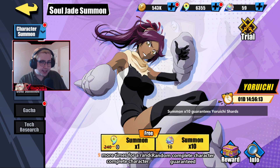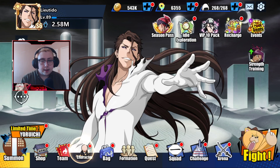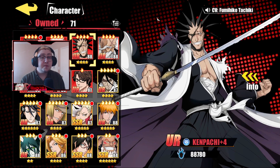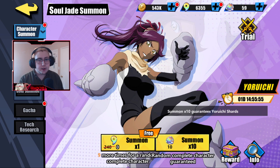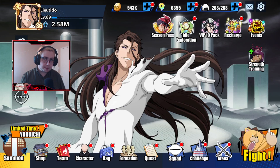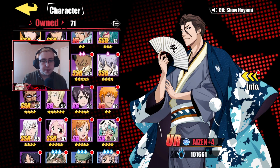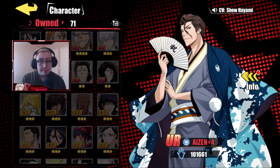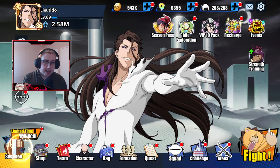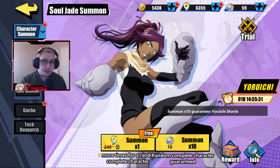They released Armored Yoruichi today, and she is a very good character. She's very similar to how the OG Kenpachi works — very damage-focused, very single-target, a very high DPS unit. However, I'm missing some of her bonds. And if I was trying to invest in her, I would need to go straight for 5-star. The next character dropping is Dangai Ichigo, so I didn't find it worth it to go for her up to 4-star. Instead, what we're going to do today is grab one copy of her at 2-star to get her initiative.